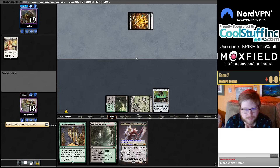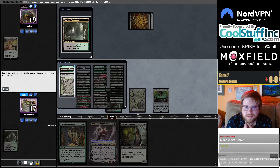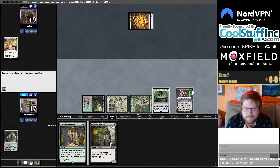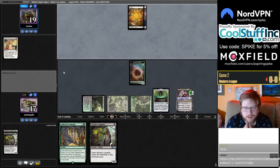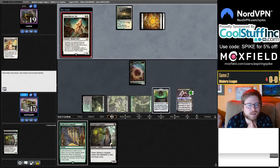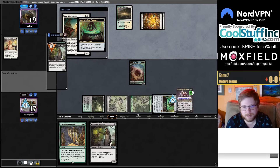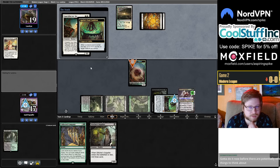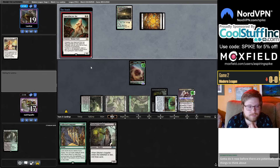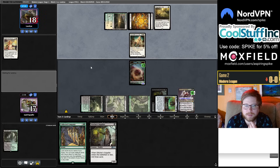March of Otherworldly Light in main phase — they actually were thinking about something. Bill versus Stitcher Supplier: it's good to have something to exile for a counter, the ball is rolling. We need to find a Priest to get rid of that — we can't mill over a Priest since it'll get exiled. Another Supplier into Bowmaster — let's try that.